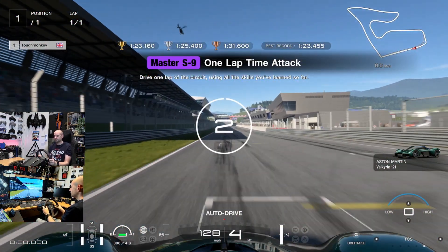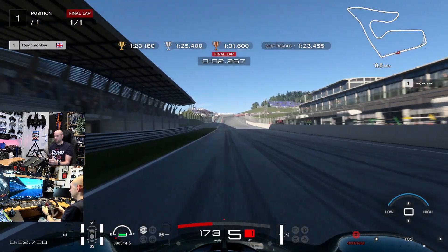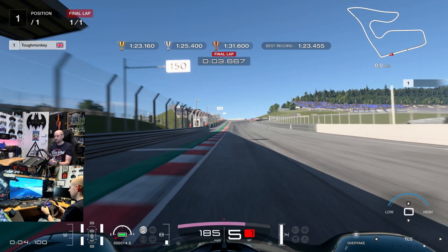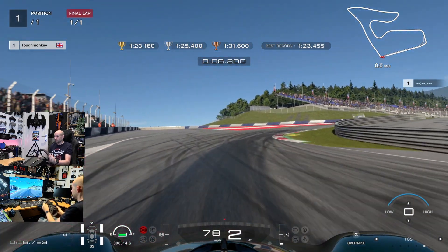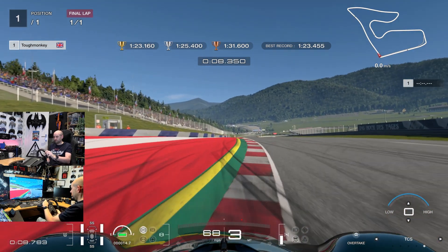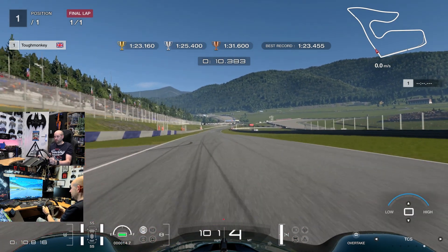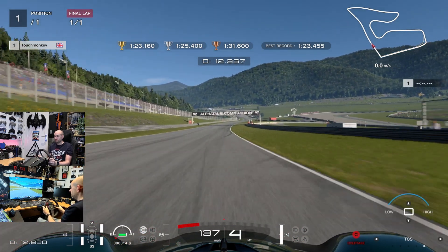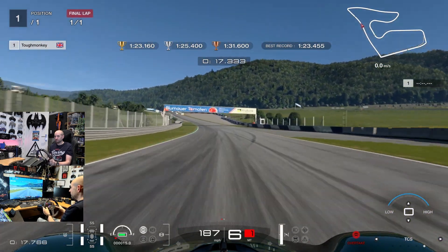But while we're here, let's do a corner by corner guide. The penultimate masters license — we're at the Red Bull Ring in the Aston Martin Valkyrie, and this doesn't actually brake very well. I'm having to brake at 150 meters, turn in early but avoid that curb on the right hand side. You can run out onto that yellow sausage strip but not much further than that. Remember, this car has the overtake button — you can see the little red icon flashing in the bottom corner of the screen.